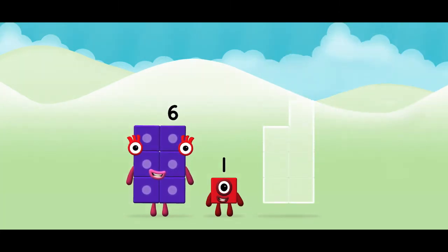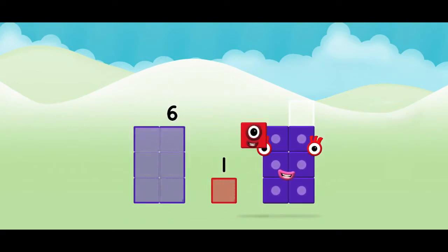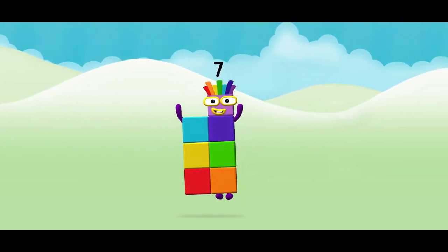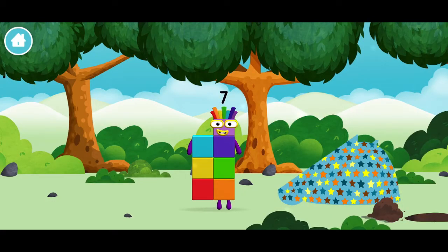Can you add the number blocks together? Six! One! Six plus one equals seven! Congratulations! You made number block seven! You made a new number block!